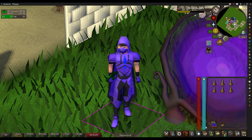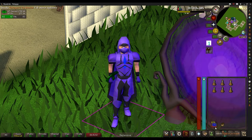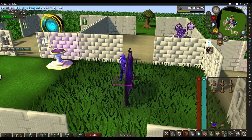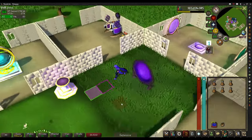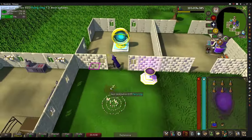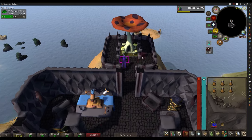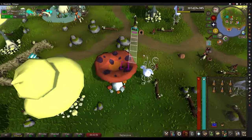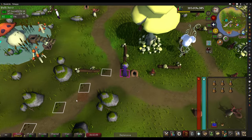I'm bringing full Graceful, the Magic Secateurs, the Ring of Endurance, and a teleport to my house because I have the mounted dig site pendant over there. Then my herb sack to hold the herbs and some stamina pots. All you do is click to go to Fossil Island, travel down to the Mushroom Meadow, inspect the first rock and it tells you where to go. Pretty much it.